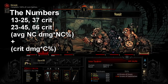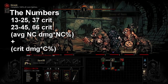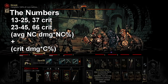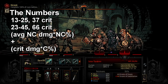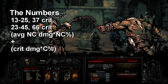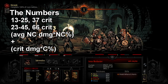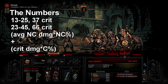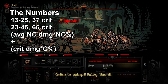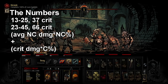These numbers were taken from in-game testing. In the Double Lunge or Infinite Lunge setup, Grave Robber's damage without Shadow Fade is 13 to 25, with crits up to 37. In the Shadow Fade and Lunge setup, her base damage before critting is 23 to 45, and the crit goes up to 66. The crit chance is about 39-40%, but the crit damage is what goes up to 66.